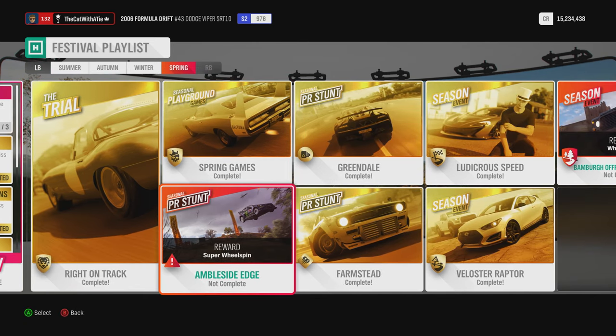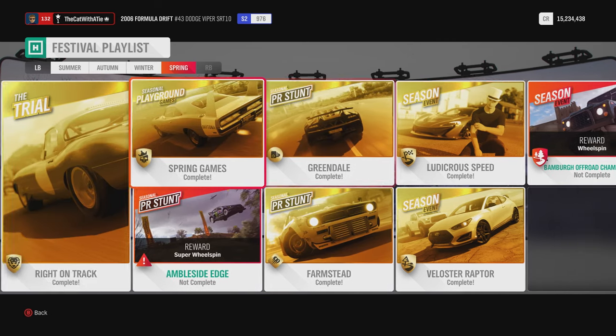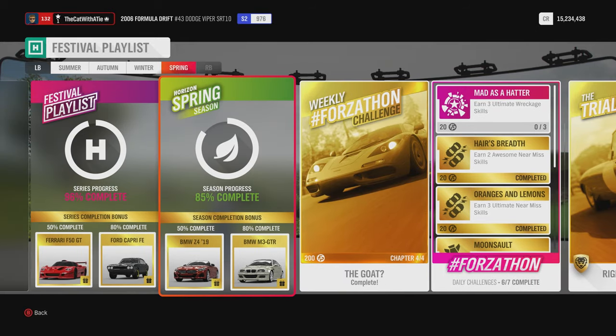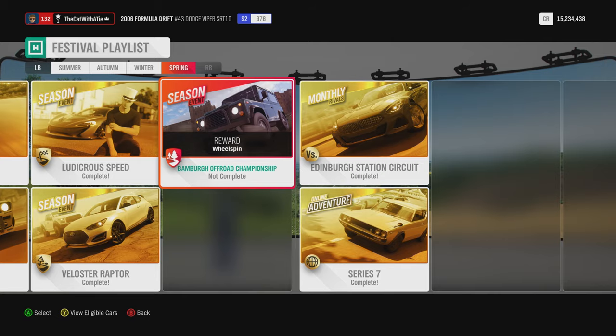We are missing the Assemble Edge PR jump stunt and the Birmingham Off-Road Championship. So we're going to do them, and later we are going to test out the BMW M3 GTR around the test track. We are also going to take the Daytona around because we have one — why not? So without further ado, let us get started with this seasonal championship.